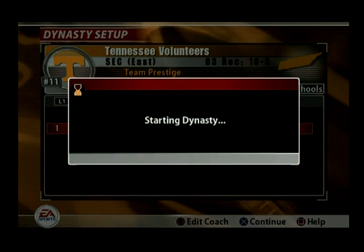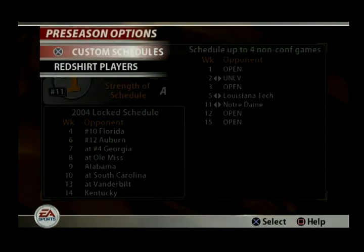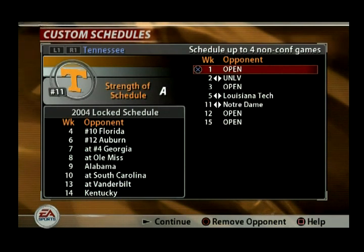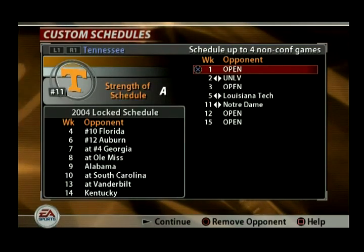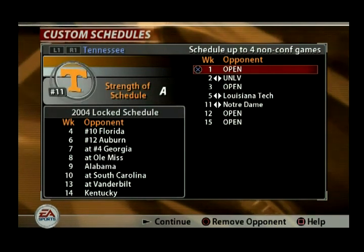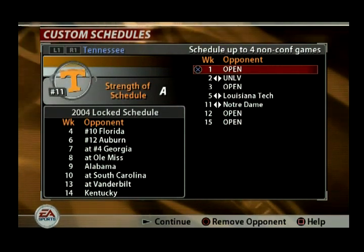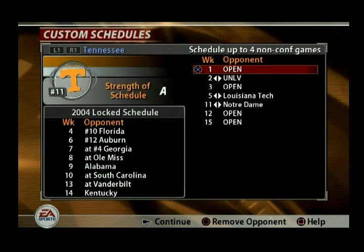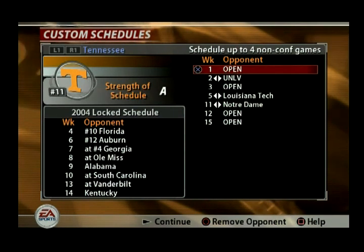There is no in-season recruiting — that was started in 06 — and I'm kind of okay with that. You can see here we got preseason options, custom schedules, registered players. In 04, the biggest problem in Dynasty Mode was you can't rotate your conference schedule. Like here's Tennessee — we always play Alabama every year from the other division. Now this year it says we're playing Ole Miss. In 04, we would play Ole Miss every single year and never rotate out. I'm pretty sure that has been fixed in 05, which is a good thing.